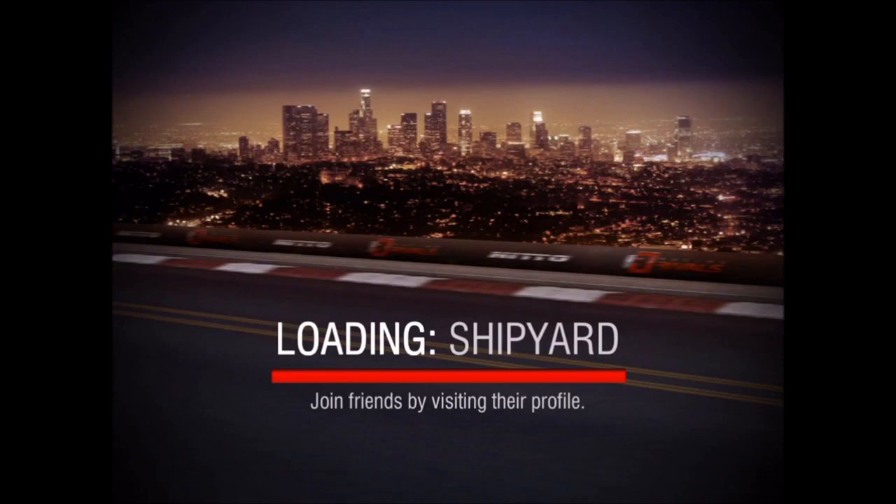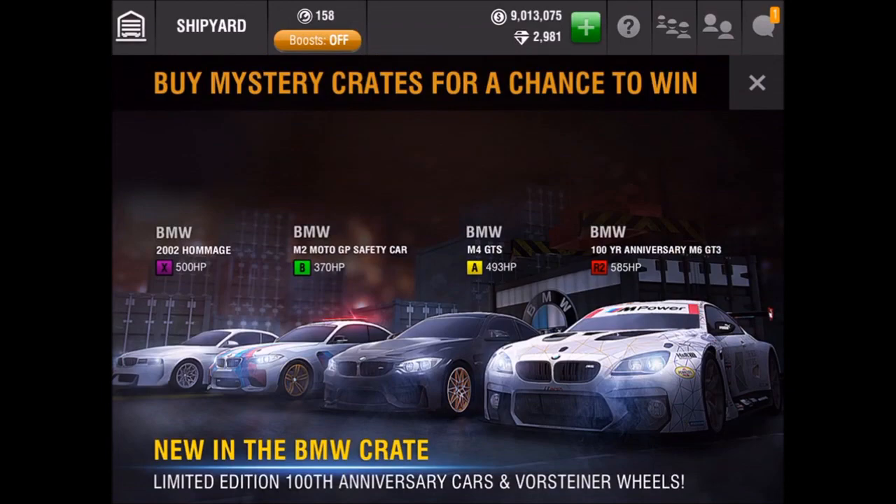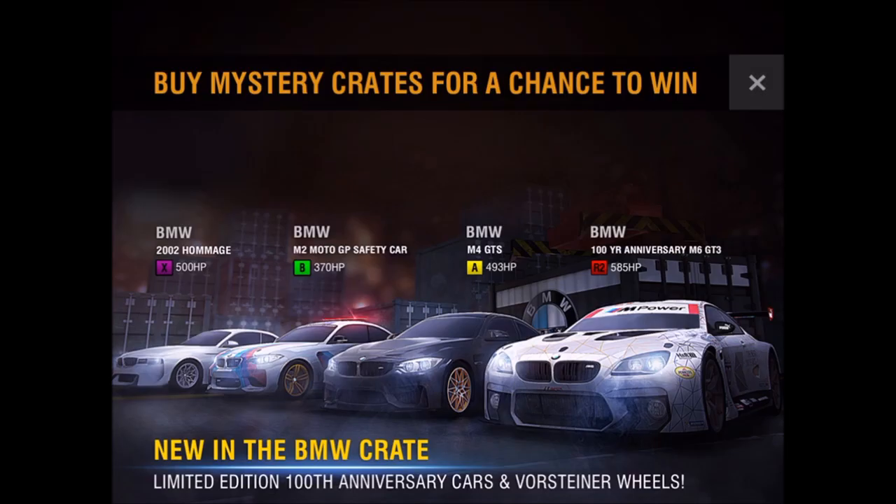There are also some inventory items making a return, such as matte light blue and matte gunmetal, which is pretty sick. We have a few cards here — the 2002 homage actually looks super interesting, I wanna get that, the M2 MotoGP. All these cards are actually new, I would say. The M6 is already in the game but had a different wrap, and I'm assuming it cannot be painted.